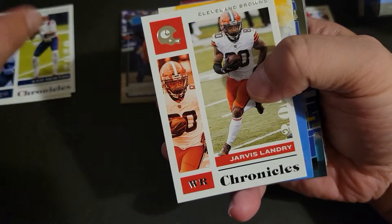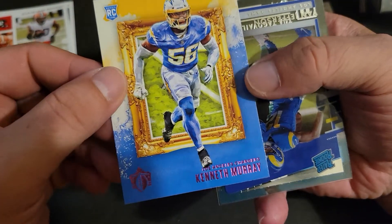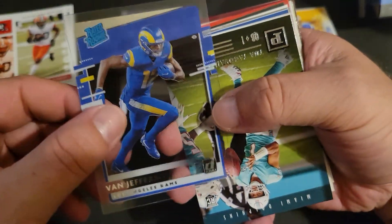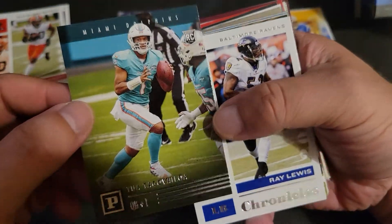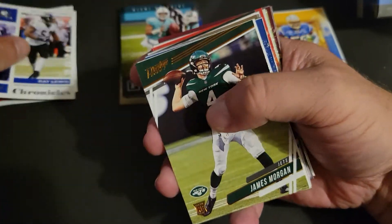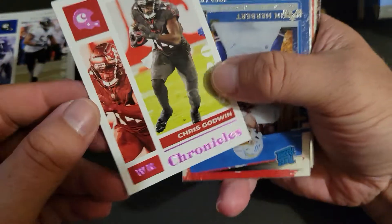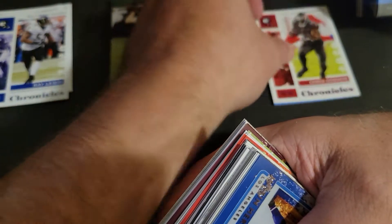Too much to try to separate all the different veterans, rookies, and parallels. Cam Newton, Jarvis Landry, there's a parallel Kenneth Murray out of the Gridiron Kings, another Donruss Clear rated rookie — Jefferson — I love those acetate cards. There's Tua out of Panini. Ray Lewis base, there's the prestige of James Morgan.